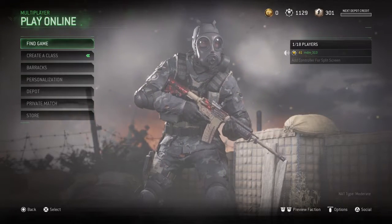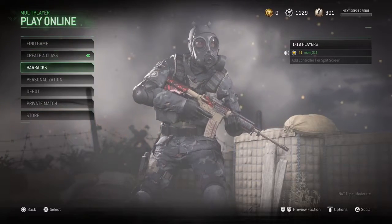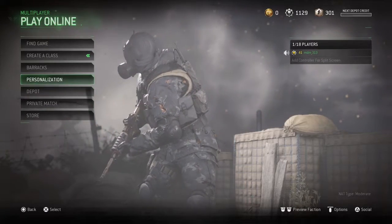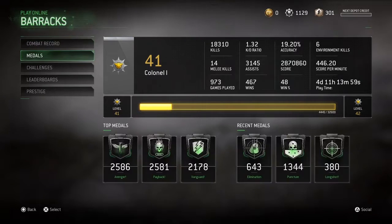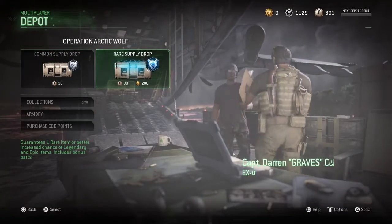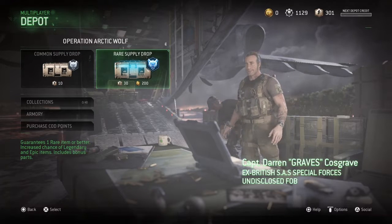What's going on guys, it is your boy MDM underscore 313 here. Today I'm going to be giving you guys a rare supply drop opening, 10 to be exact, because I have 10 rare supply drops available. I have a total of 301 depot points — they're not crypto keys, depot points, we'll go with that. We got 301 and you can open 10 with 300, so we're going to open about 10 of them.